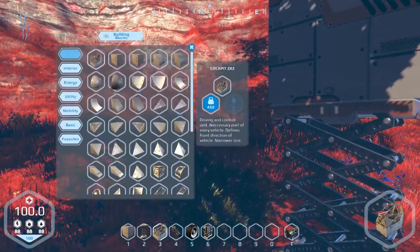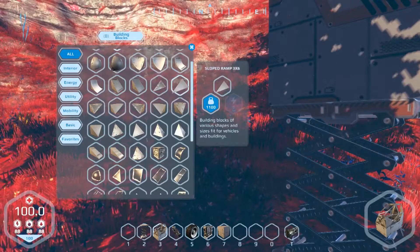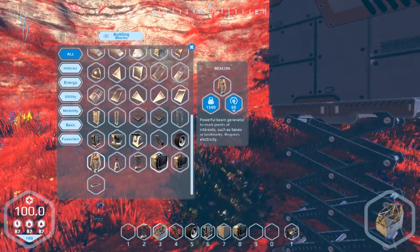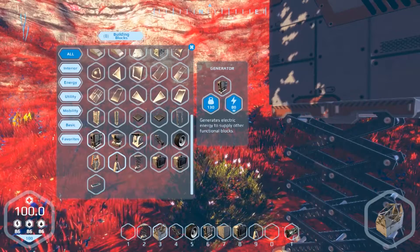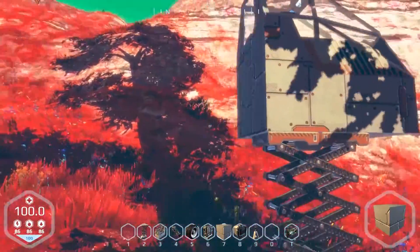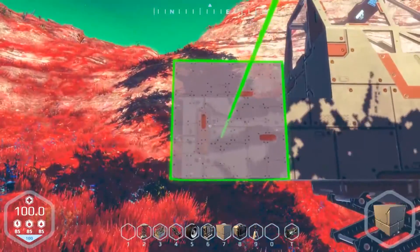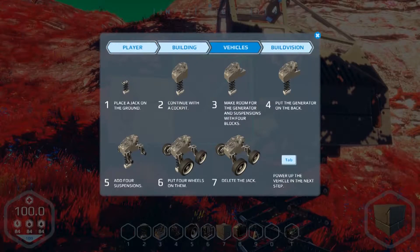This does remind me a lot of Space Engineers — you just drag and drop stuff into your inventory. We've got searchlights, a beacon, tripod lights — I'll get some of those. Maybe it'll get dark so I can see. This reminds me of when Space Engineers first came out and I built a giant cock— a giant cock spaceship. Yeah, knowing me, that's what I would do. Now, put a generator on the back.